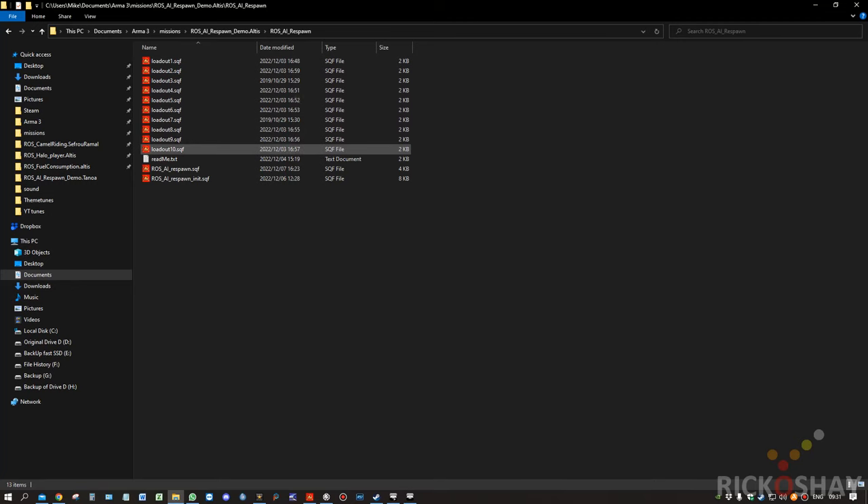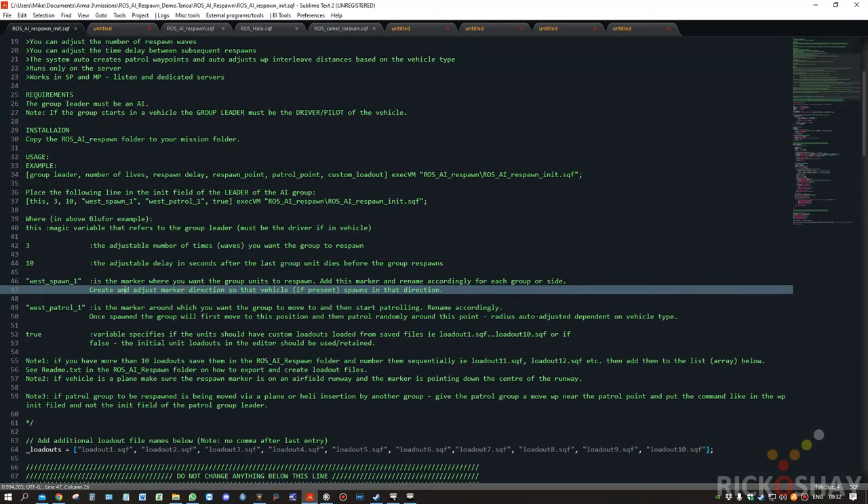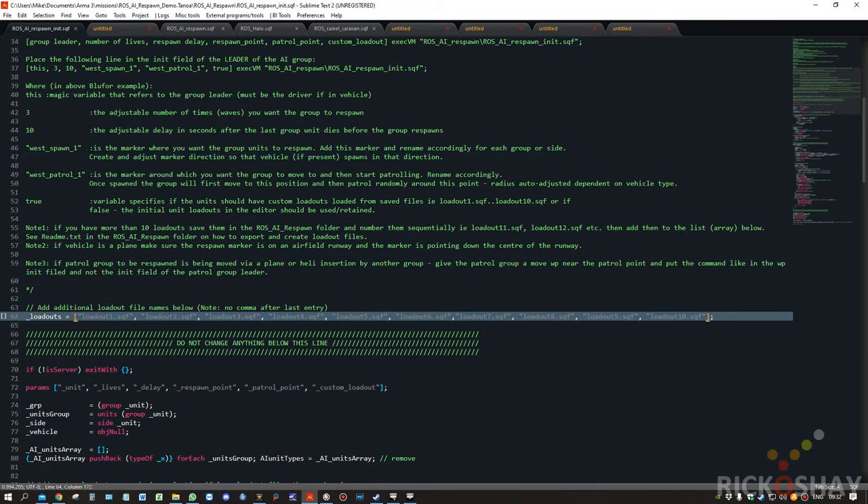You can see there are 10 loadouts that I've saved. There's a readme file which no one obviously will read. There's the AI respawn init file which allows you to configure the respawn system. You drop your loadout file in here — you can name them whatever you want, as long as you specify those files in the ROSS AI respawn init file. Just add them in or change the names. These files get loaded sequentially onto the units.